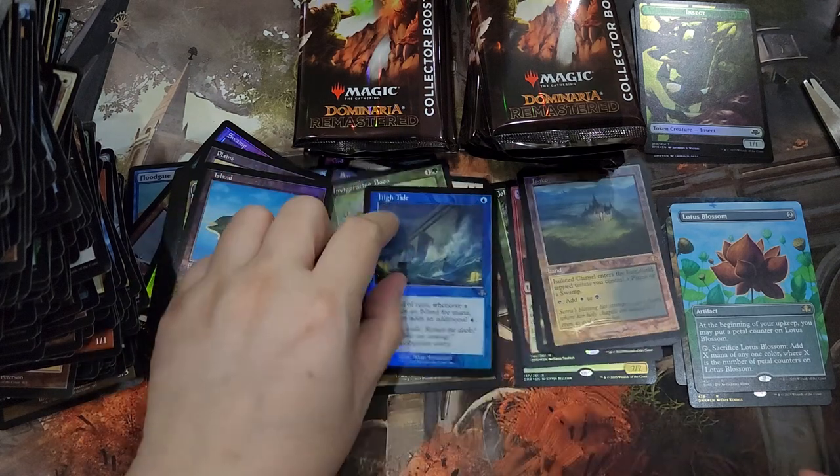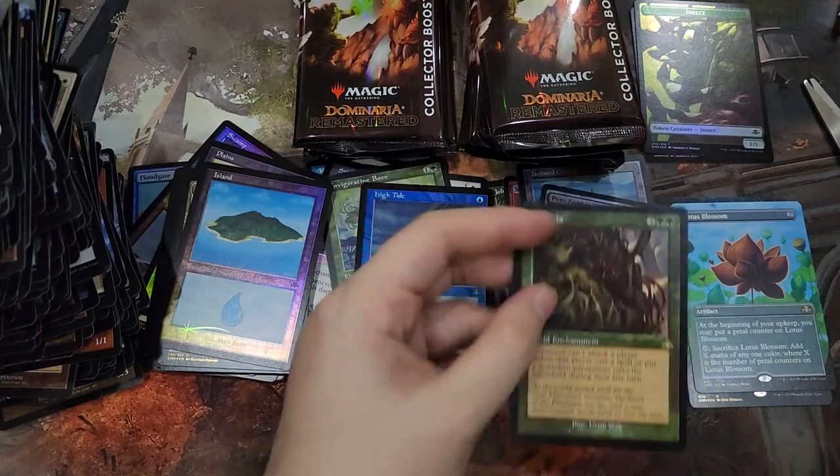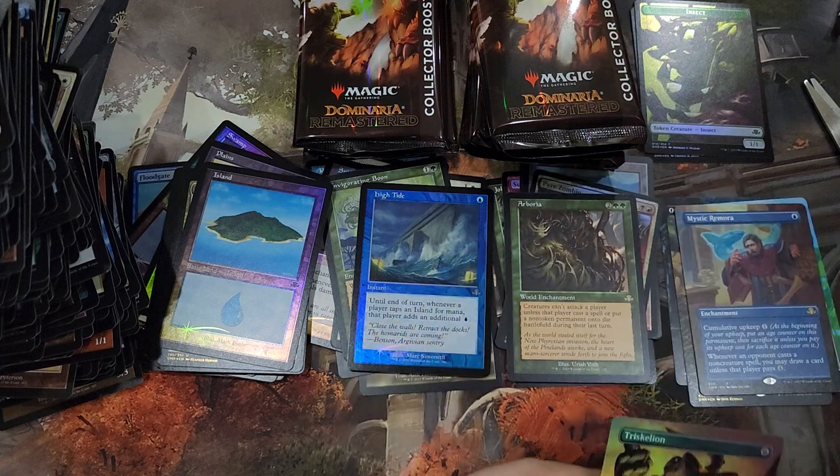High Tide, Pyre Zombie, Arborea, Mystic Remora, and a Triskelion.